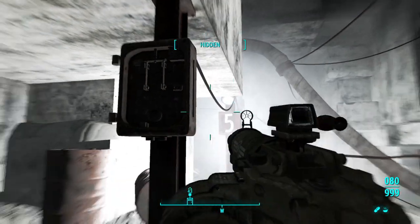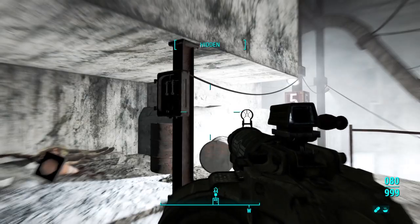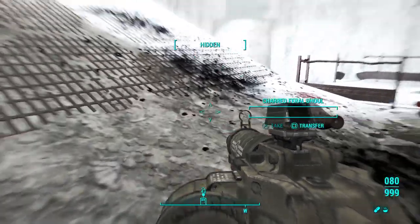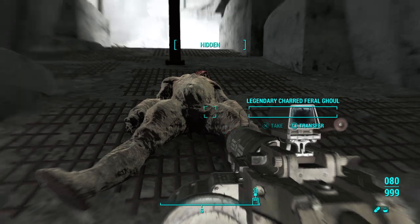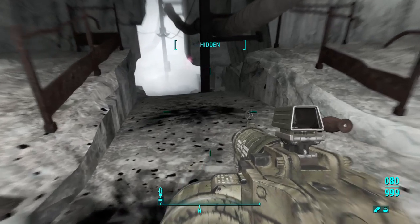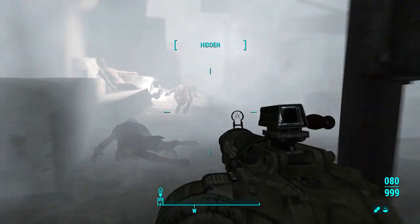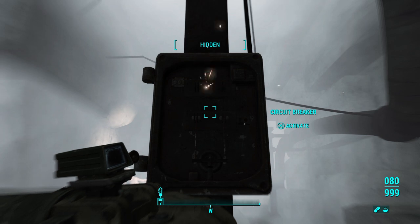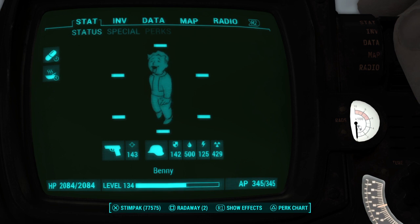There are these circuit breakers here once you get fairly deep into the mine itself, and when you flip the circuit breakers it spawns a number of ghouls. In this case I already did this one — spawn two, one of which was most of the time a legendary. Here's one that I haven't flipped yet, which spawns four ghouls, and these ghouls are leveled to your level, which I'm currently I think 134.